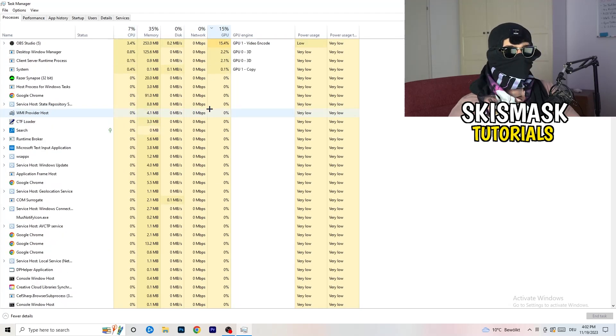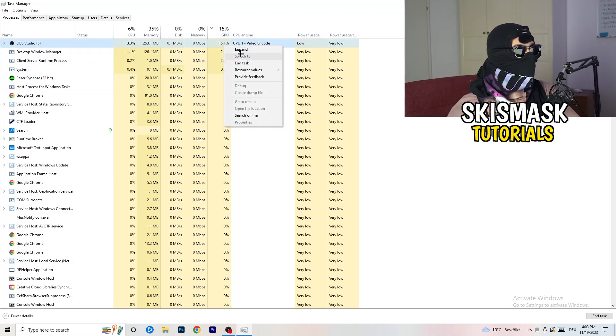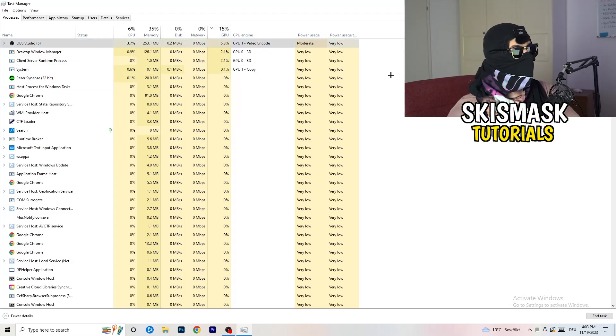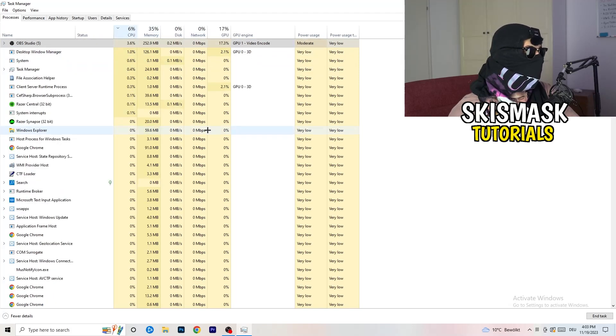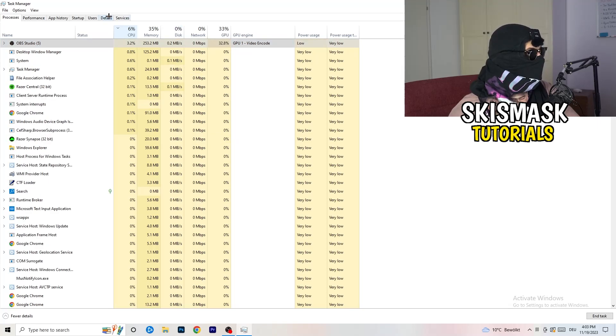In Processes you can see CPU and GPU usage. Click on the GPU column first and end every task running in the background that has too much GPU usage and that you don't need. Obviously don't end your game if it's currently running. Something like Razer Synapse — if it's taking too much GPU usage, just right-click it and click End Task. Once you're finished with GPU, do the same thing for CPU.